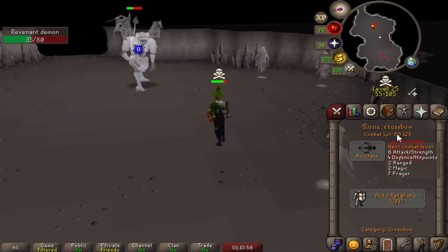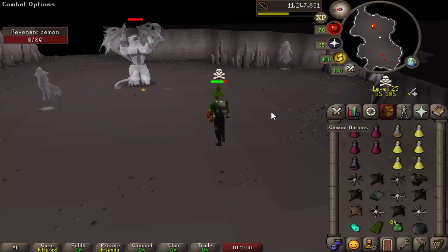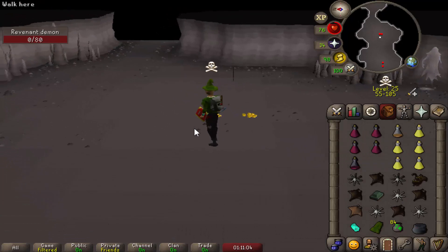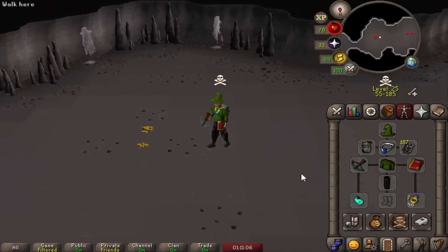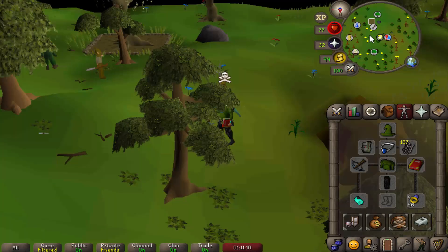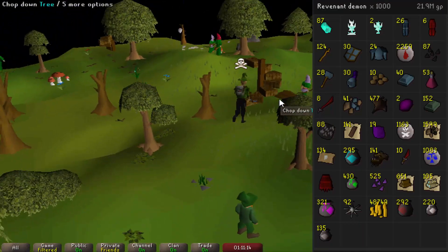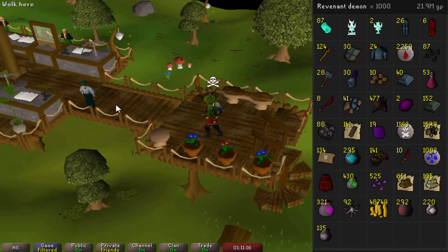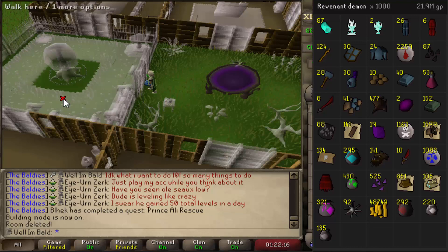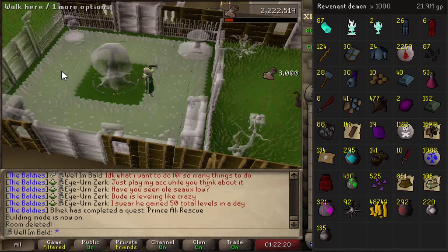I wanted to stay until I got a clean 1,000 rev demon drop log on RuneLite, so I'll throw that on the right side of the screen. We are also 80 combat now, so I think it's time to clean up the account. We're gonna go from 51 prayer to 55, and then settle down, go to Ammonite Crabs and get 75 attack. Before we do any of that, we might as well make the Arbalest now and actually show it happening.